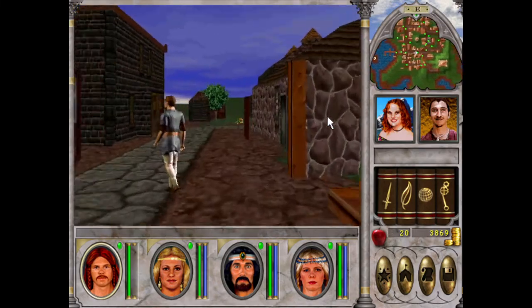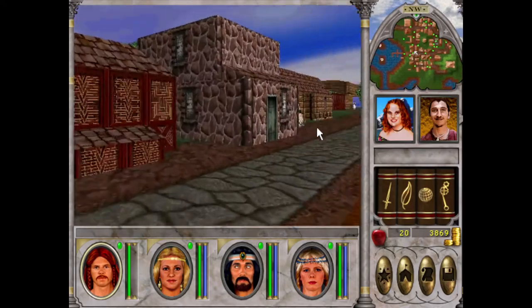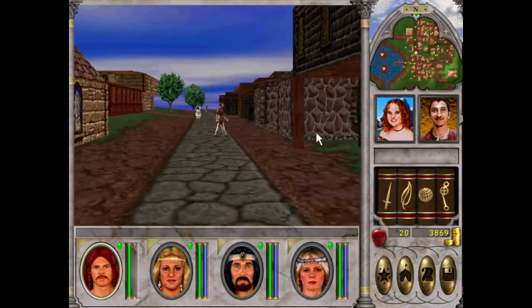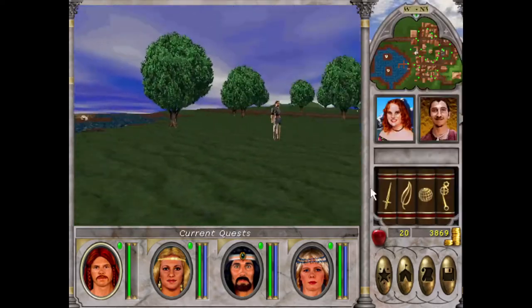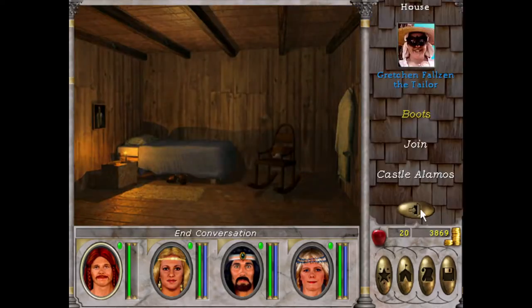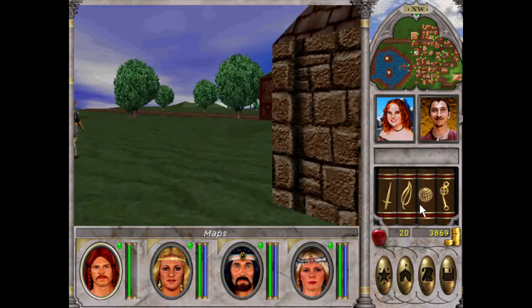I want to go to the bank and withdraw some money. Master Merchant — I need gold for my Personality. Surely the bank's along here.